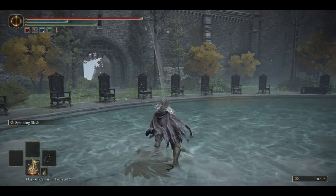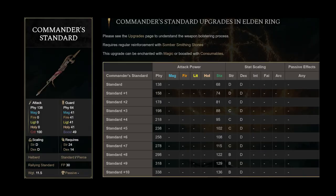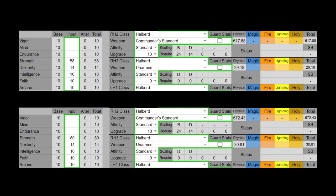With the different movesets out of the way, let's start off with the unique halberds first, beginning with the Commander's Standard. The Commander's Standard is a strength scaling weapon and the longest halberd. It has a fair bit of physical AR, which works well with its piercing light attacks, as counter hits only work with physical damage.